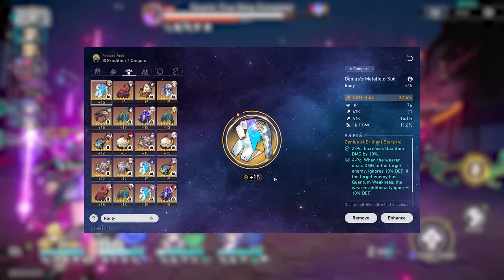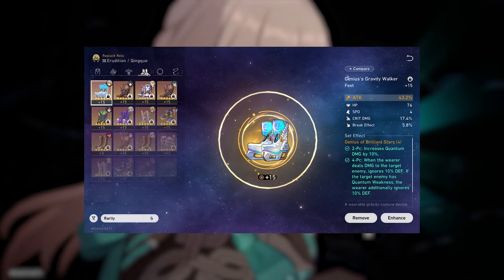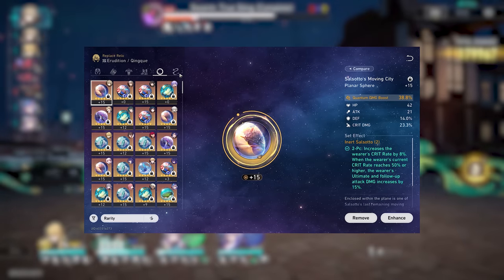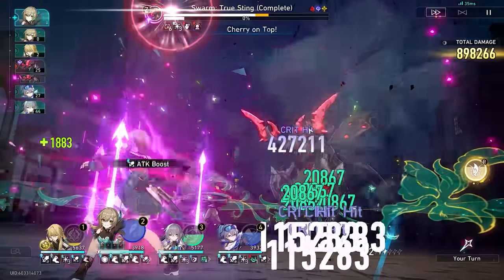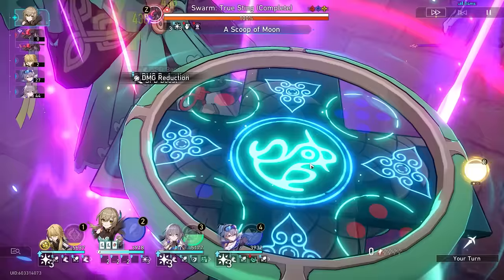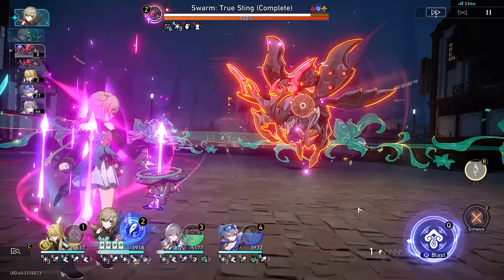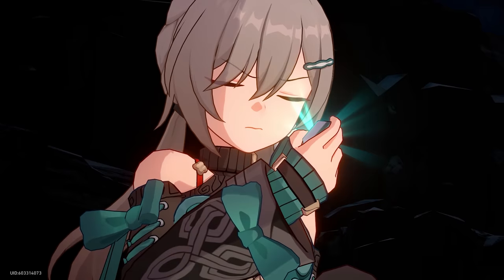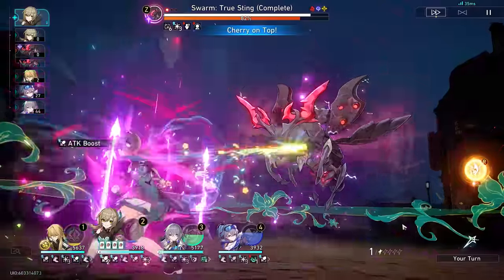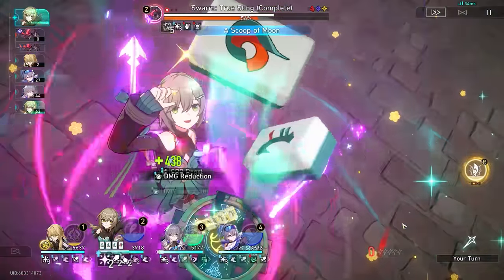As for relic stats: crit rate body, no question, unless you've somehow stacked enough crit rate rolls to go for a crit damage body. Attack or speed boots — I'll go more in depth in a second. Quantum damage orb and attack rope. While Qingqiu has a high energy cost of 140 and only regens 20 on her normal and enhanced basic attacks, it's not impactful enough to sacrifice the massive attack loss for an energy regen rope. For substats, it's your standard crit rate, crit damage, and attack percent priority. Speed is nice to have but won't provide as much value unless you're going for specific speed breakpoints.